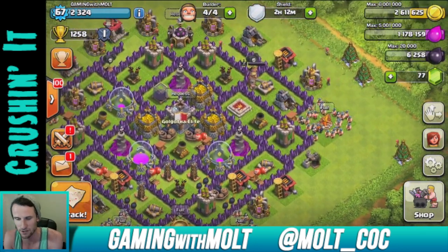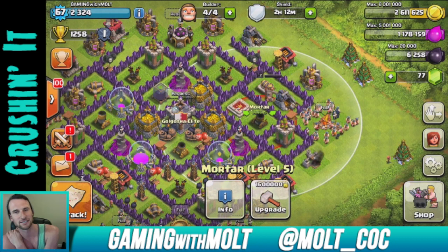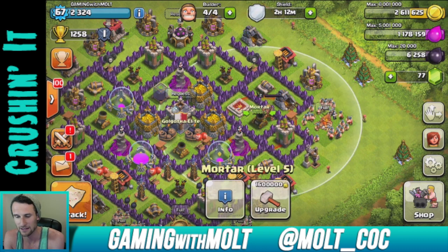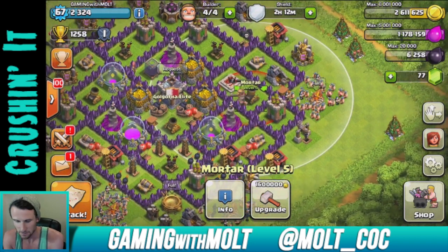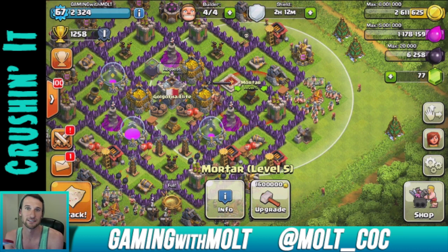As you can see we have a lot of gold right now. We're going to use that to upgrade this mortar over here on the right. When you're upgrading your defenses, it's very important to start with your splash defenses because they affect the largest number of troops. Make sure you upgrade those first before anything else, but you never want to upgrade two or three at the same time because then your base won't have the defense it needs.